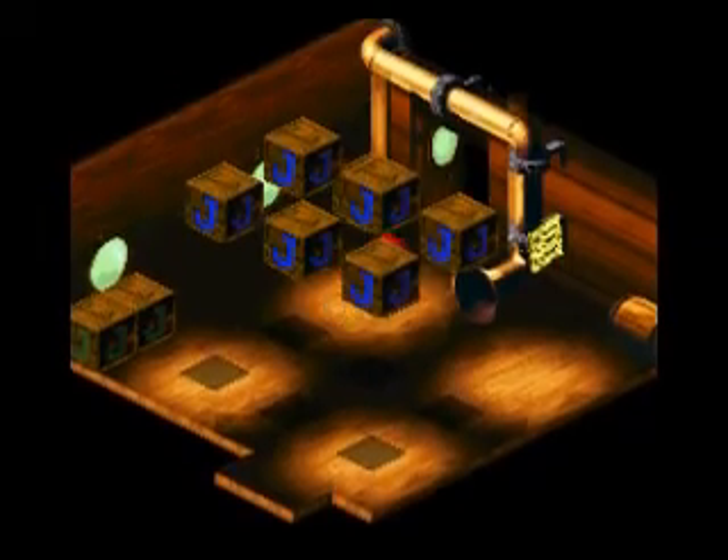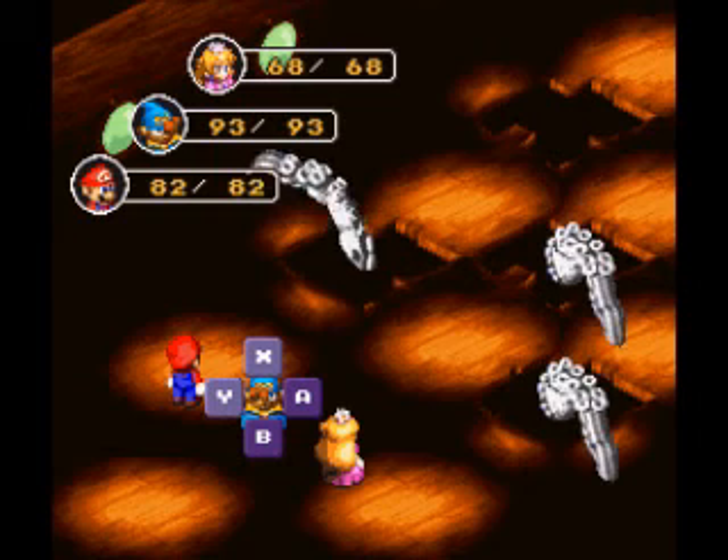And Geno will be there for the usual purposes — he's the highest level character in the party right now. We have ourselves a boss battle. Right now we are fighting the squid's tentacles.